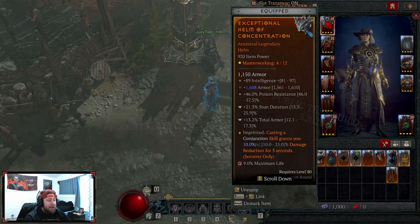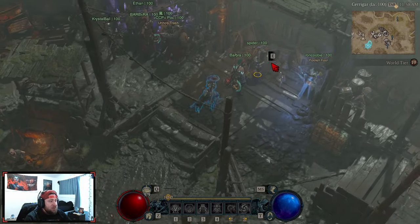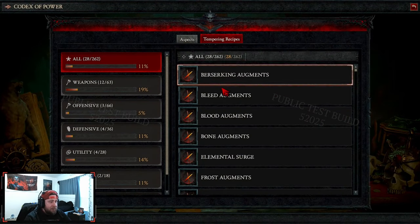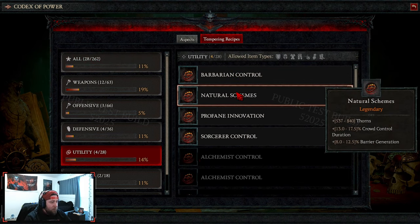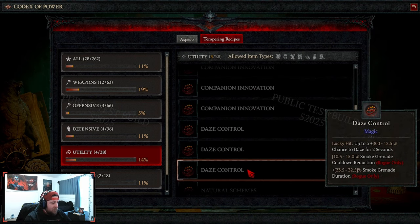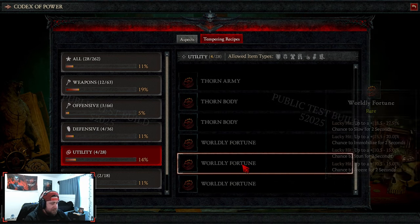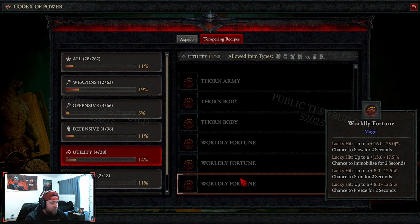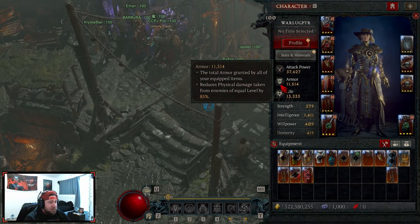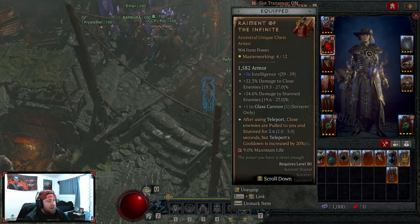On the helmet we have Intelligence, Armor, Poison Resist, Stun Duration, and Total Armor. In tempering I'd really want to get rid of Stun Duration. I haven't found all the different manuals for helmet utility yet - we're missing a couple options. We want Total Armor to get our armor as close to 13k as possible, which we'll achieve with Disobedience on our pants.